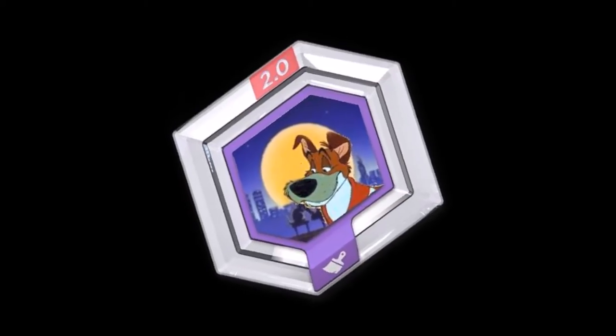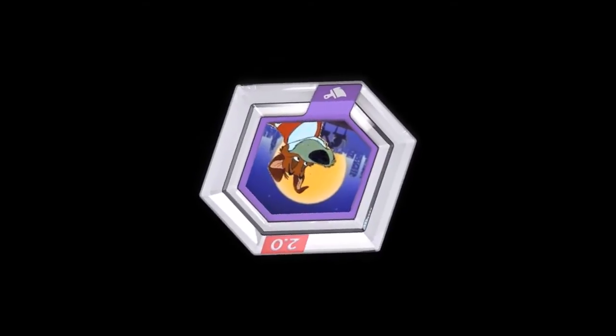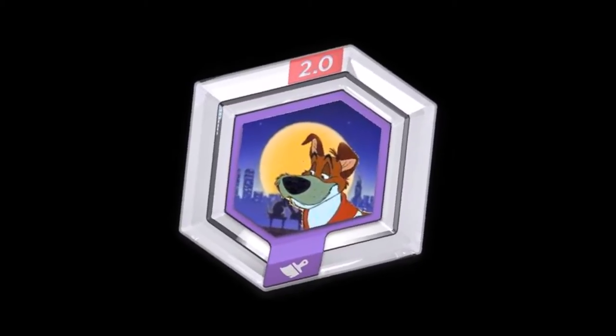And now for the Oliver and Company items. Oliver and Company has a lot of items in the movie, but let's cover these power discs for now and the items that need to go to Disney Infinity 3.0. Number 1: New York City Skydome. I want the New York City Skydome because I want the feeling of 80s and 90s New York City in Disney Infinity 3.0, with the song "Why Should I Worry?" — because it's the best song ever.